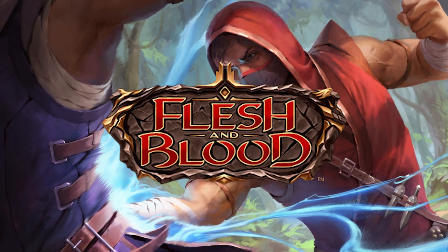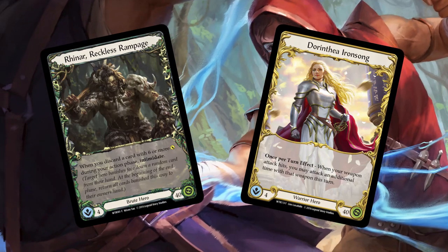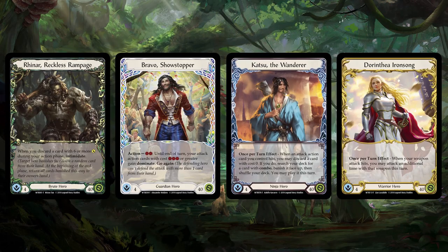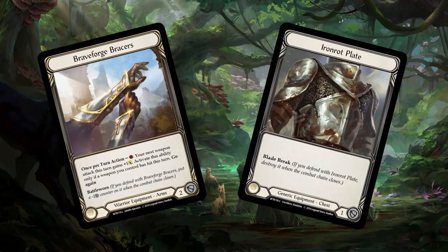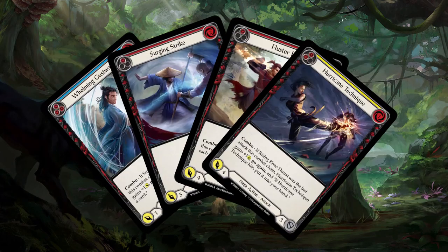Flesh and Blood is a two-player card battle game in which players take on the role of two fantasy heroes locked in bloody combat. Players may select from one of four different heroes, each of a different class, and gather up some equipment to protect them, dust off their trusty weapon, and build a deck of cards that represent their attacks, defenses, and other special items to aid them in the battle.